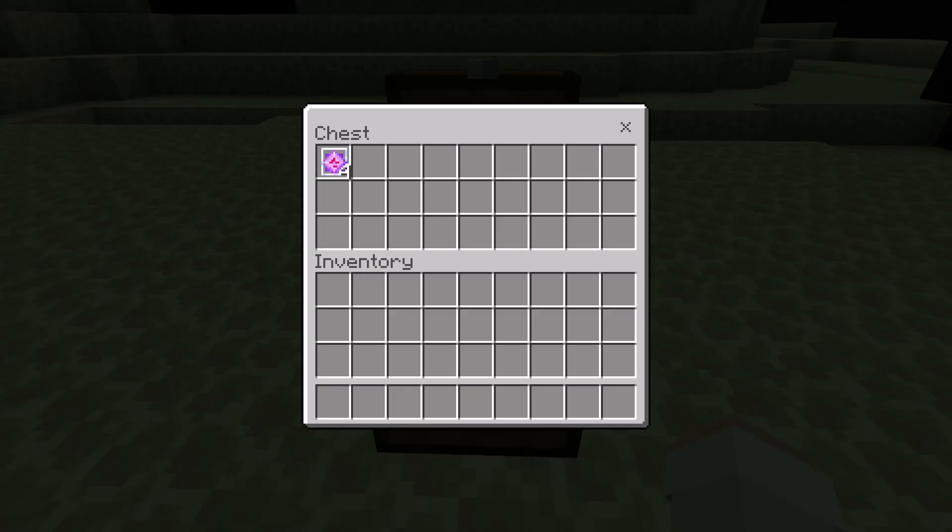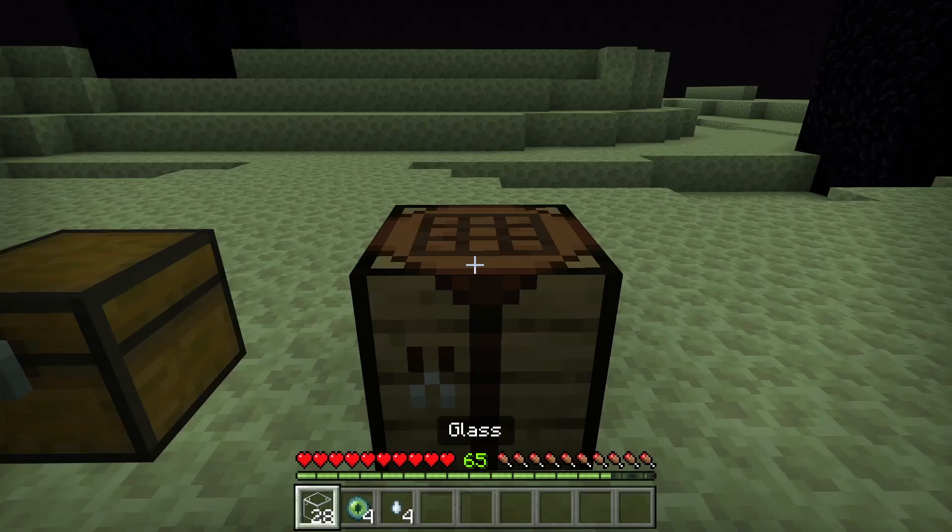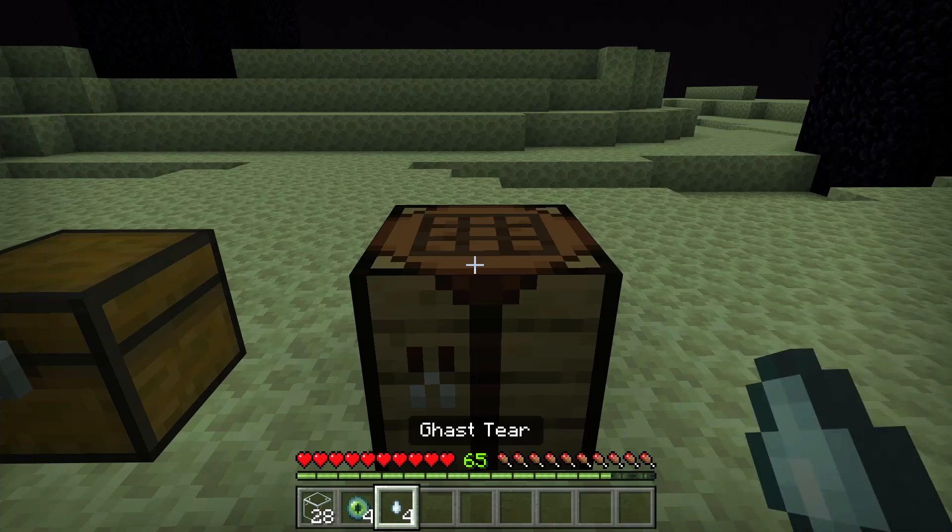To respawn the Ender Dragon, all you'll need is 4 End Crystals. To craft End Crystals, you'll need 7 glass blocks, 1 Eye of Ender, and 1 Ghast Tear per crystal.